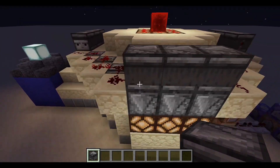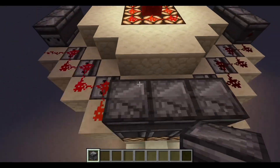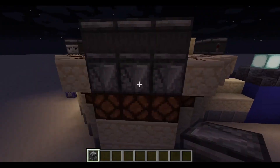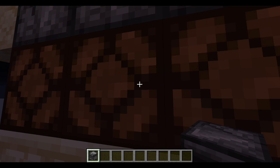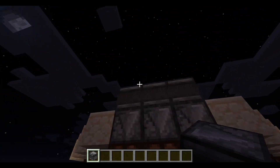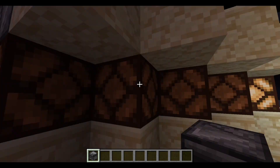Below each of the three observers on each of these sides, there are some observers facing down into the lights here, as you can see — basically just carrying that signal from the block update into the lamps.